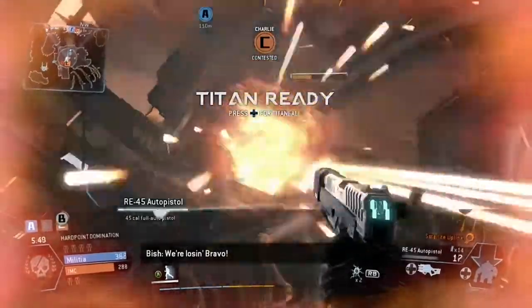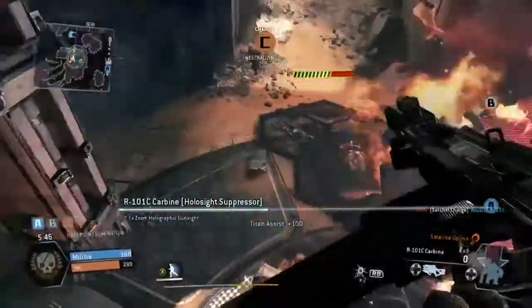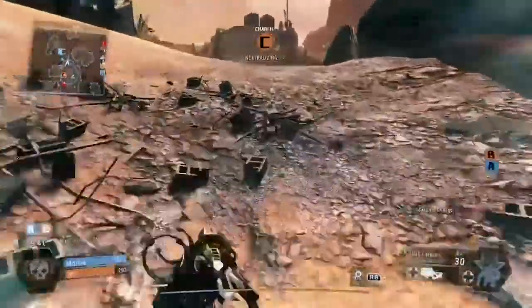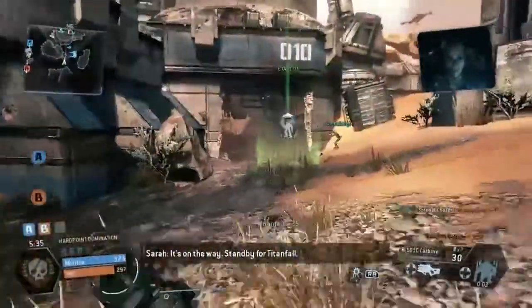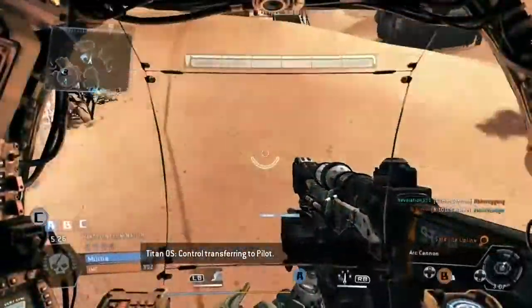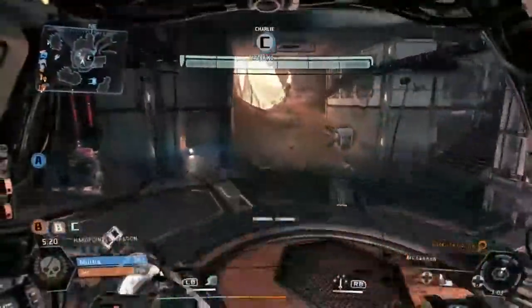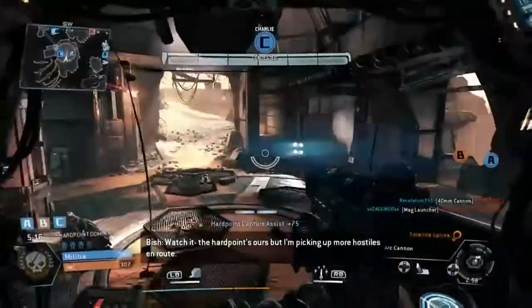We're losing Bravo. Good block, Bravo — we're getting enemy by their three-lane target. It's on the way. Stand by for Titanfall. Control transferring to pilot. Watch it. Heartpoint's ours, but I'm picking up more hostiles en route.